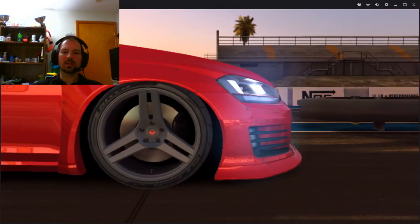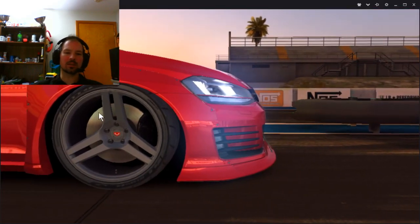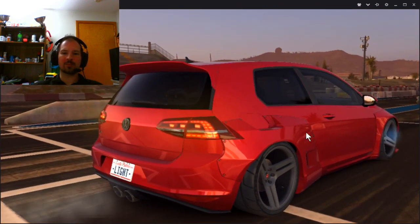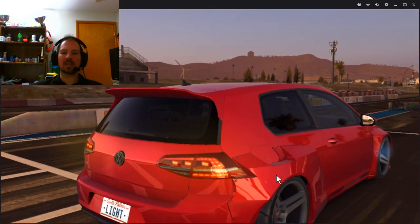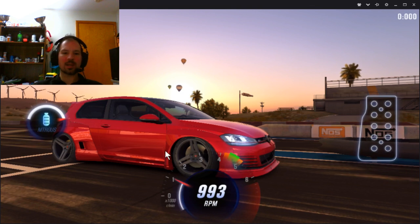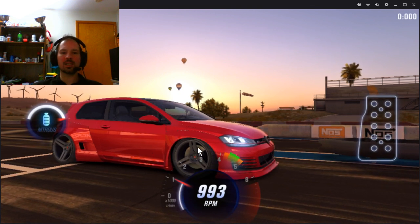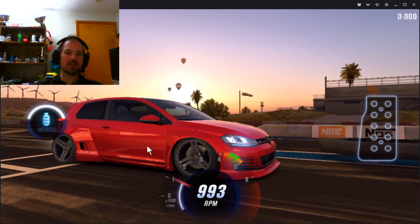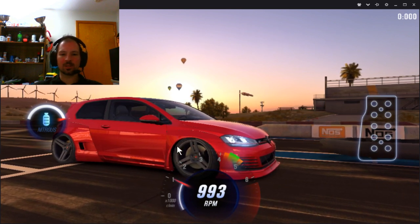Hey, what's up everybody, Danny Lightning here with another CSR 2 video. This is one for the CSR 2 'How to Drive' playlist that shows you how to beat dino time with different cars. We've got the brand new Rocket Bunny GTI, and I think I've figured out the fastest shift pattern for this car.